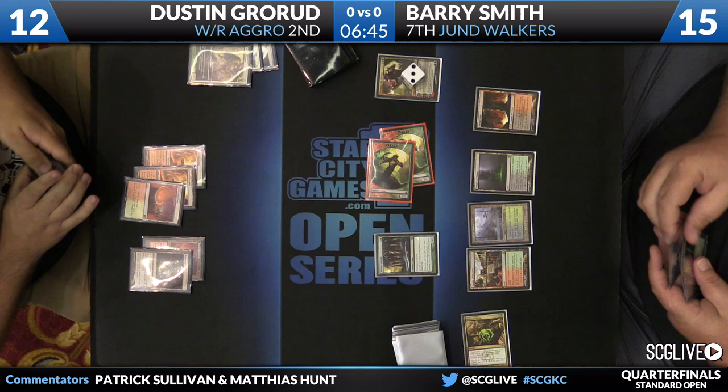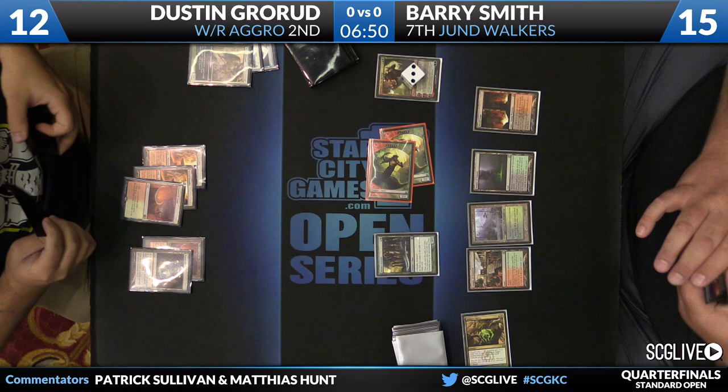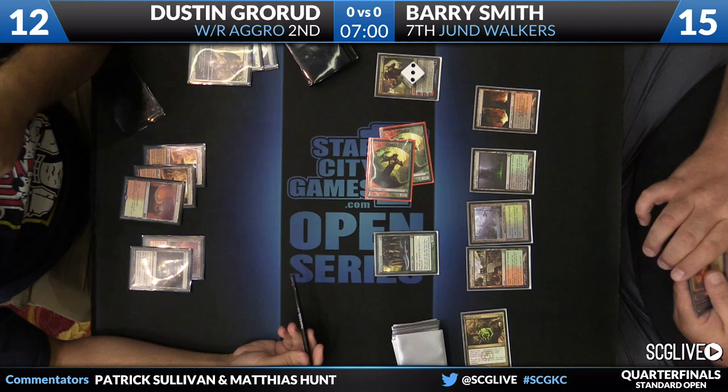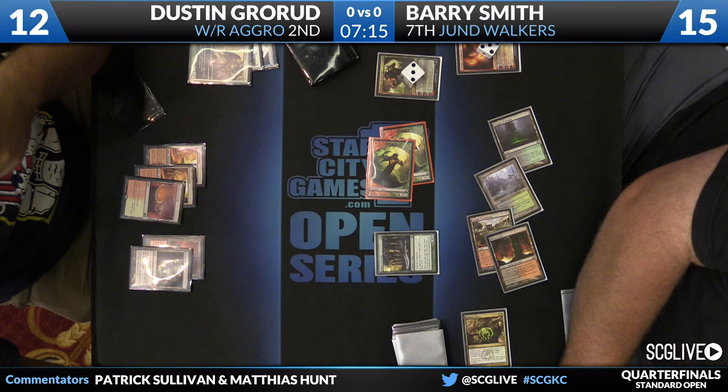Barry also has a copy of Chandra Pyromaster in his hand — the other card in his deck that's a real struggle for Dustin to slog through. If Dustin's draw is really explosive or he has one of his crusade effects, Chandra may not matter much. But when you get to this position, so many of Dustin's draws are one-toughness creatures. Looking at his main deck, he has Judge's Familiar, Imposing Sovereign, Daring Skyjack, Soldier of the Pantheon, Dryad Militant, and Boros Elite — about 20 creatures that die to a Chandra.